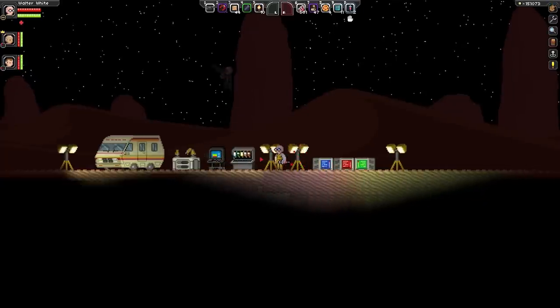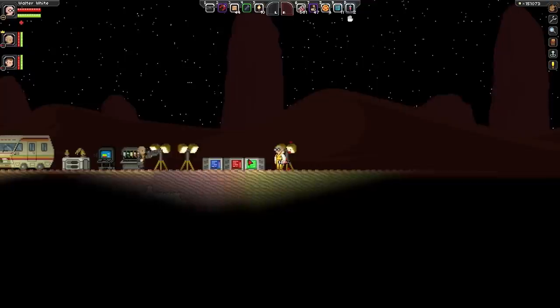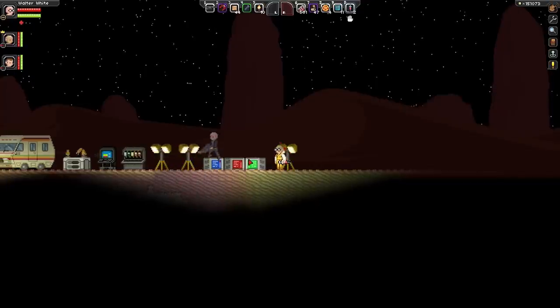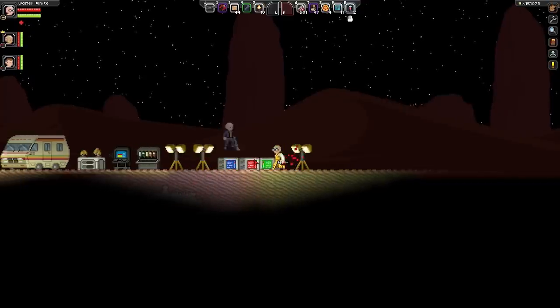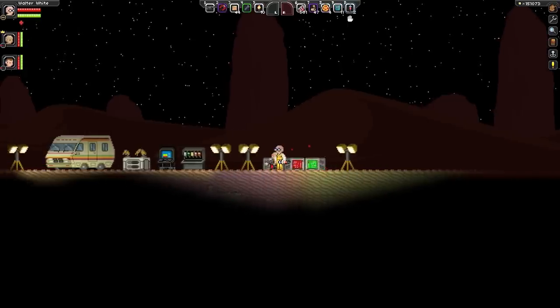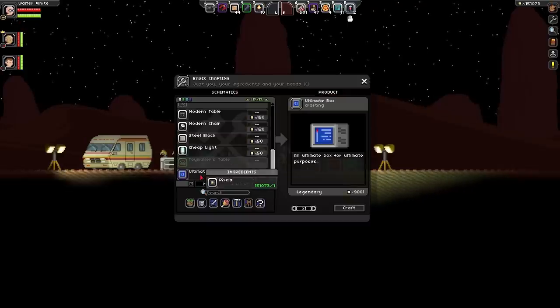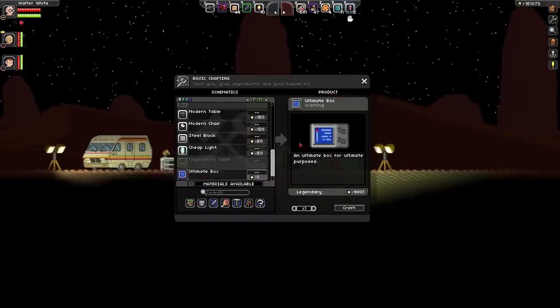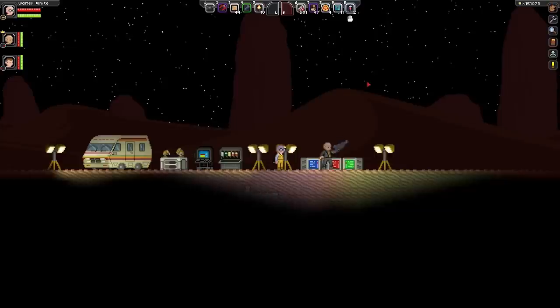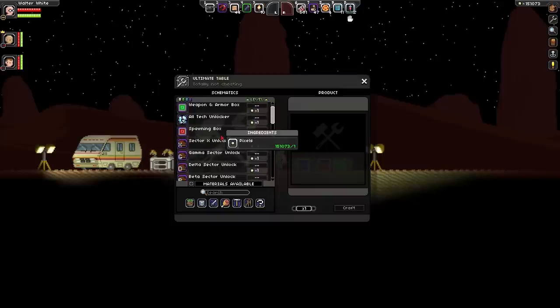Okay, so now we're moving on to the wonderful mod that we used to be able to put this together. It's called the creative mode mod — we're gonna link all these. You can press C once you spawn in, scroll all the way down, and you get the ultimate box. And all it costs is one pixel. This is all really balanced, by the way.